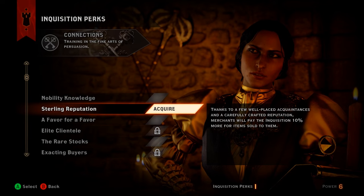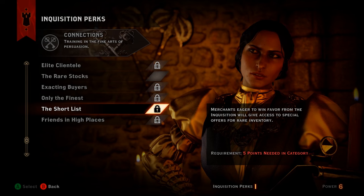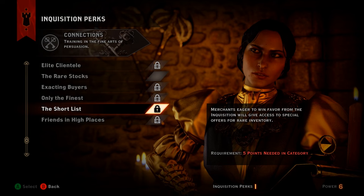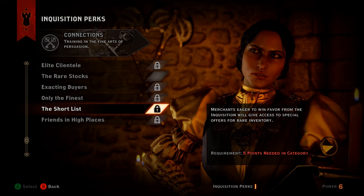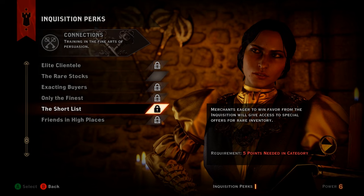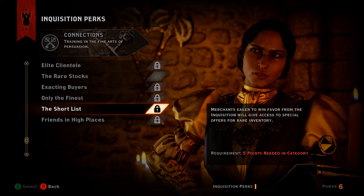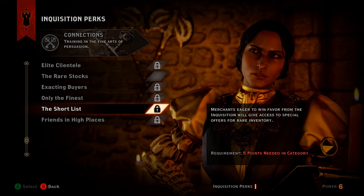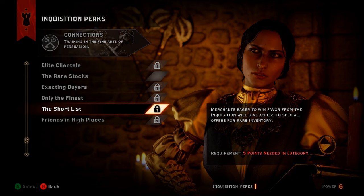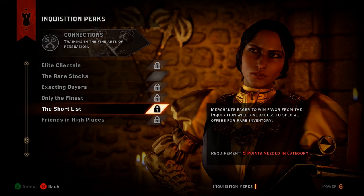Number 8 is The Short List from Connections. This is my second playthrough so I haven't invested points yet — on my first playthrough I didn't even get this perk. But what I've heard is that every merchant in the game has a hidden stock of special gear, weapons, armor, or schematics only visible once you have this perk. It requires five points in the Connections category, so it's more of a later-game investment.